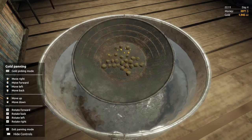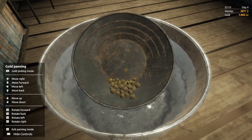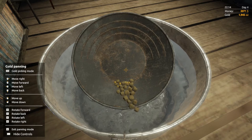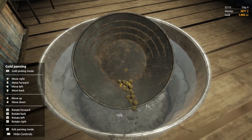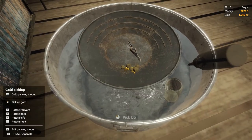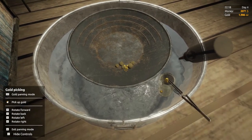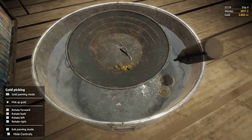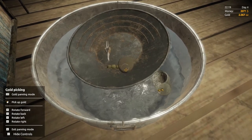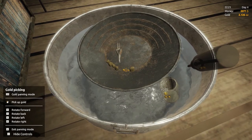If we're careful enough we should be able to tip out a fair amount of these rocks — nice and slow, nice and gentle. We tipped out heaps that time. Then we just pick our gold — left Shift again. Pick the gold and you can see our gold total slowly going up on the right.